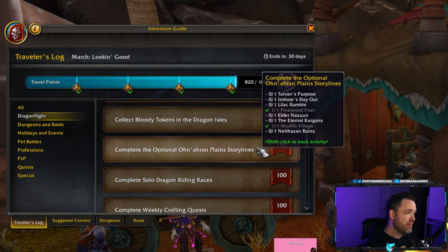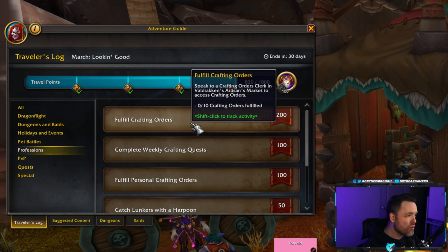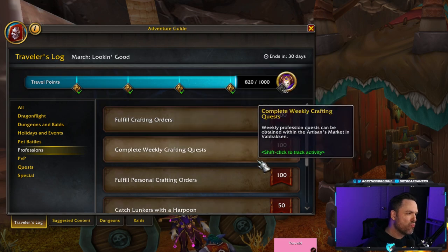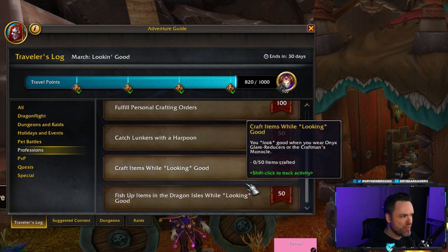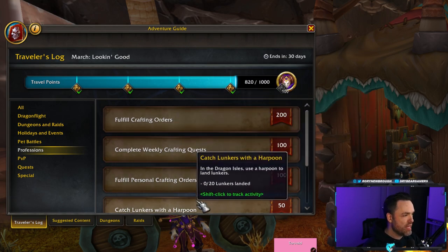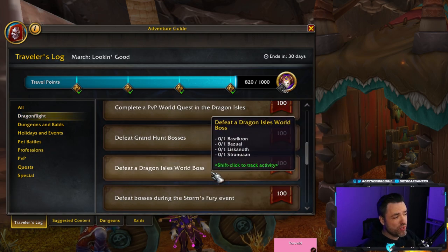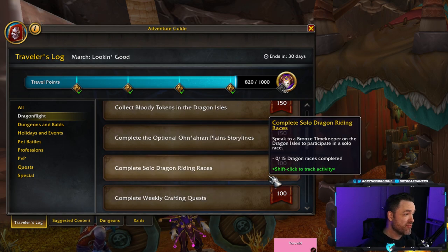If you're going to be doing crafting, make sure you do 10 crafting orders or five personal orders — you can get up to 300 points from that, and there are weekly crafting quests to finish as well. Combined with wearing the goggles while fishing or crafting, you can get even more. You can also fish up Lunkers — 20 is a bit much but doesn't take too long. If you're doing the world boss anyway, pop that for 100 easy points.